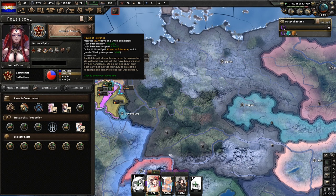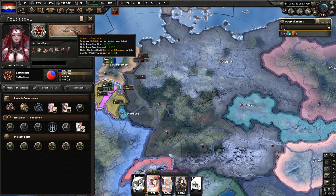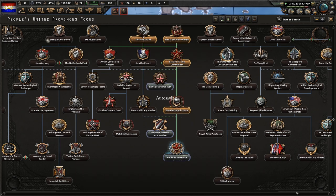Make sure when you're removing the Shellshock debuff that it's gone the fifth time you do it — because you only need to hit it five times. I just hit it a sixth time, which wasted political power. Make sure you don't do that.